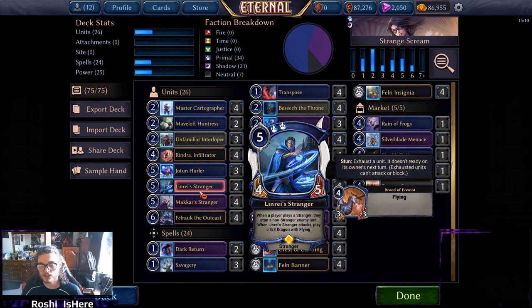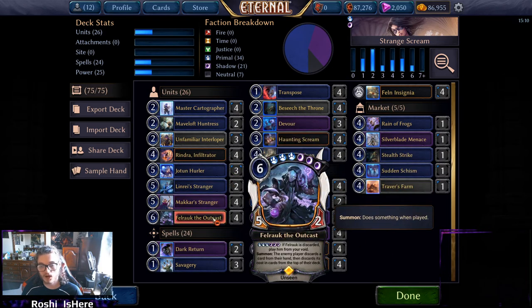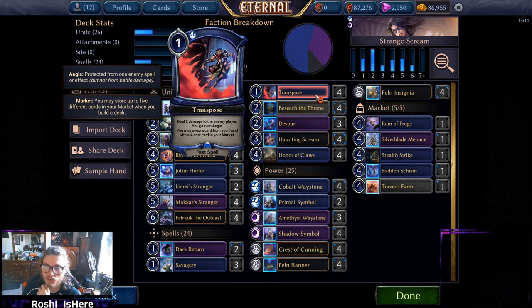Linride Stranger isn't as good on the Haunting Scream but it leaves a 3/3 behind — it's just a solid body and stunning things can be a good way to survive. Fel Rock is one of the main reasons to be a fine-based deck. If he's discarded, you play him from your void straight into play for free, and then the enemy player discards a card from their hand and mills. We don't really care about the mill — it combos somewhat with Silver Blade Menace, but the discard is the main value and the fact that he's free real estate.